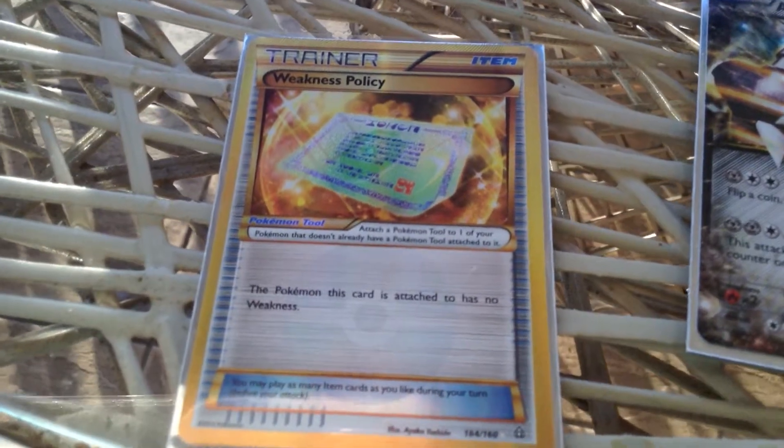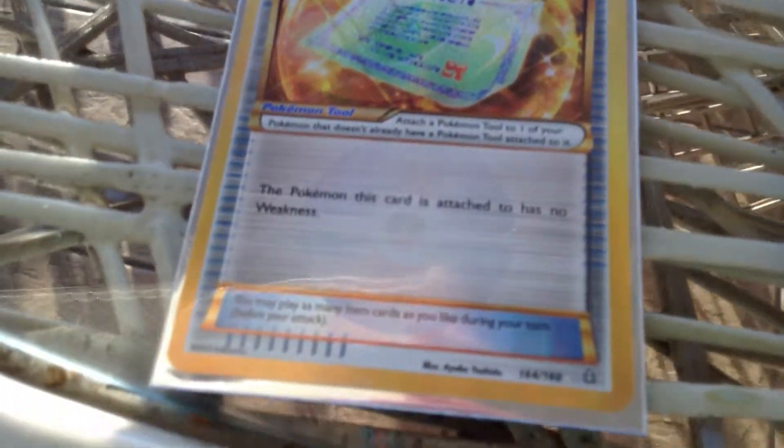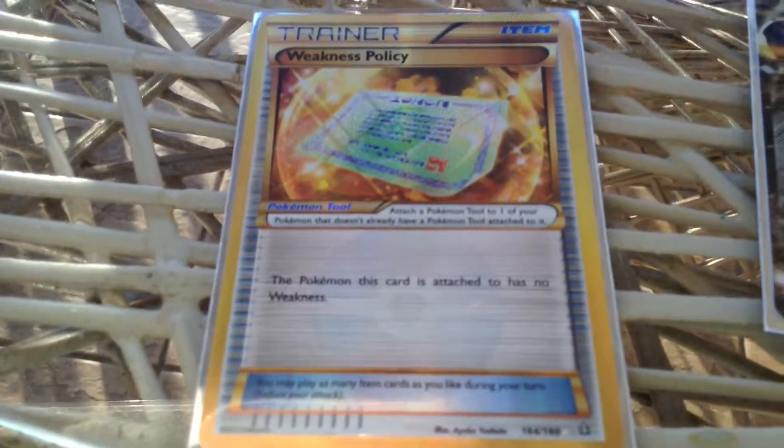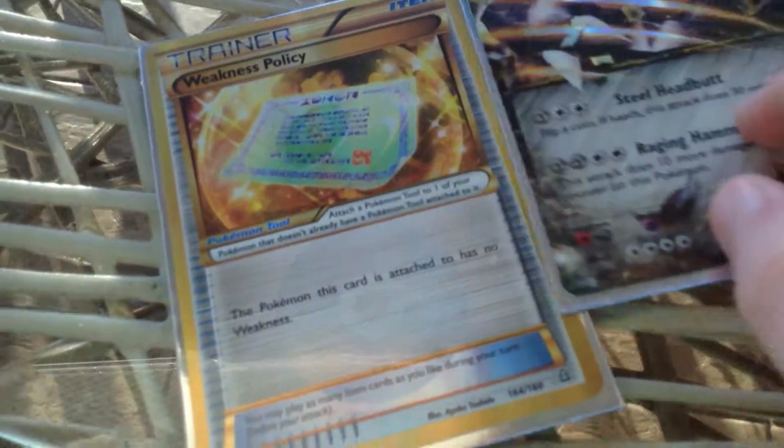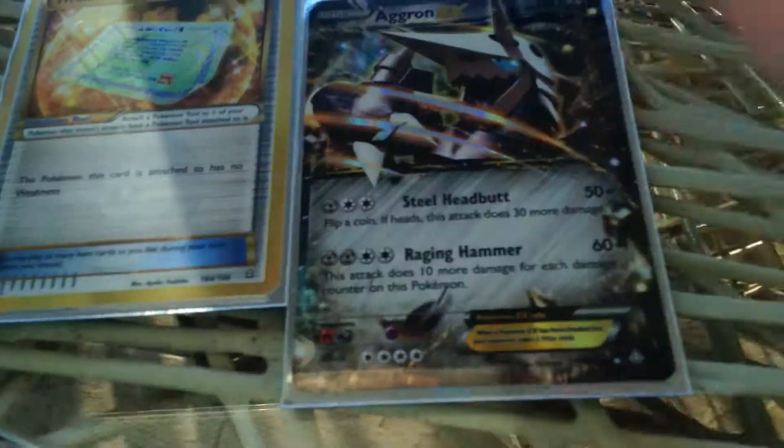What the heck — Pokemon, quit using Earth's resources to make cards! These fake things. But I thought you guys would like to see that. Aggron EX and a Weakness Policy, secret rare.